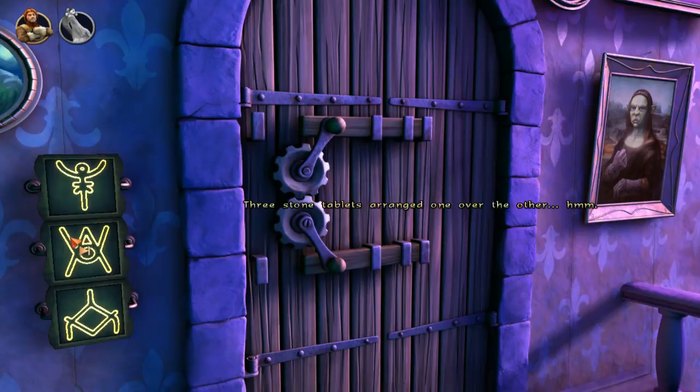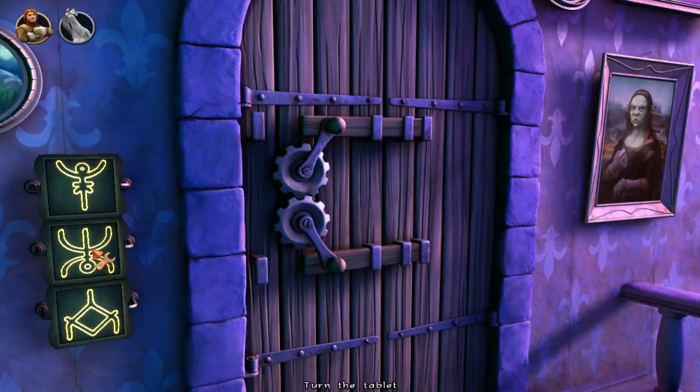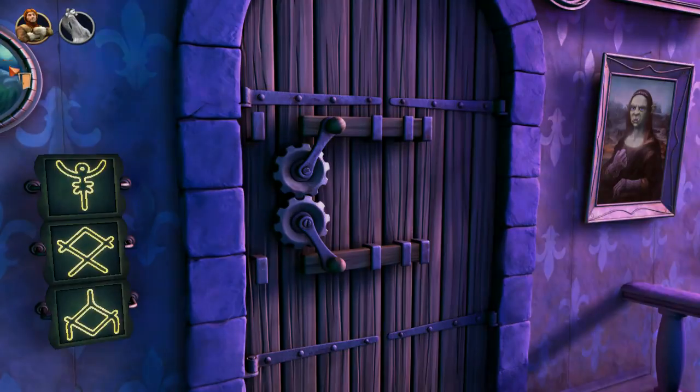What's going on here? Three stone tablets arranged one over the other. I can turn the tablet. Got an A, and then the other side was... wait a minute, that's different. That is definitely a combination lock. I think we're done here for the moment.